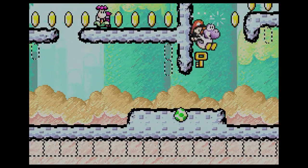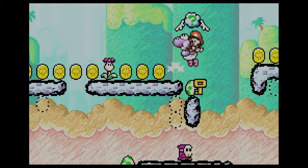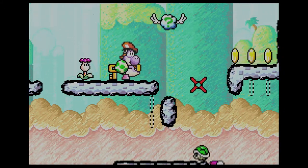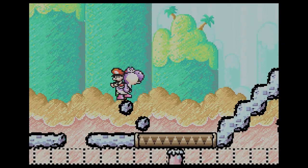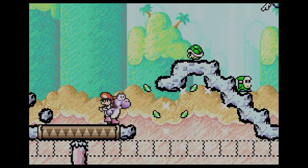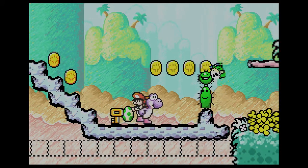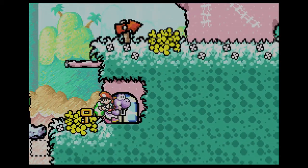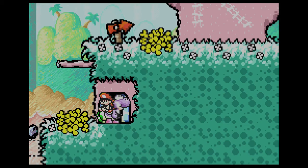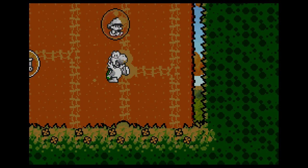I want to get up there because it's a lot faster. Apparently whoever designed this level was like, 'We're gonna be having a lot of trouble,' because there are a lot of star clouds in this level — I guess they're expecting people to take a lot of hits.